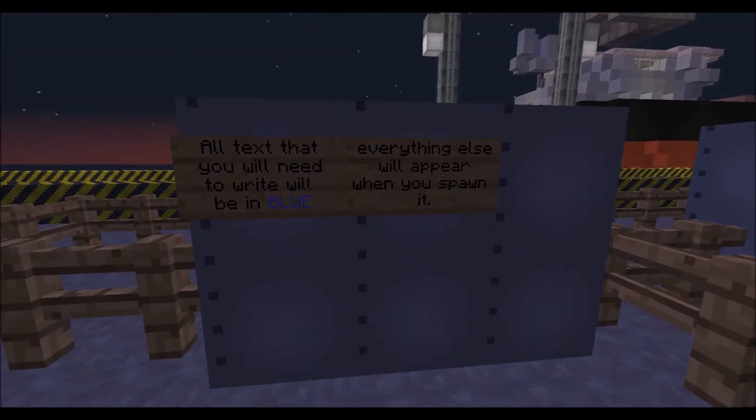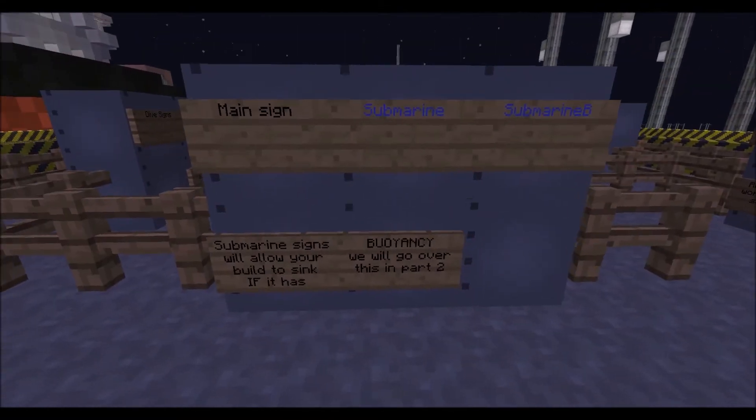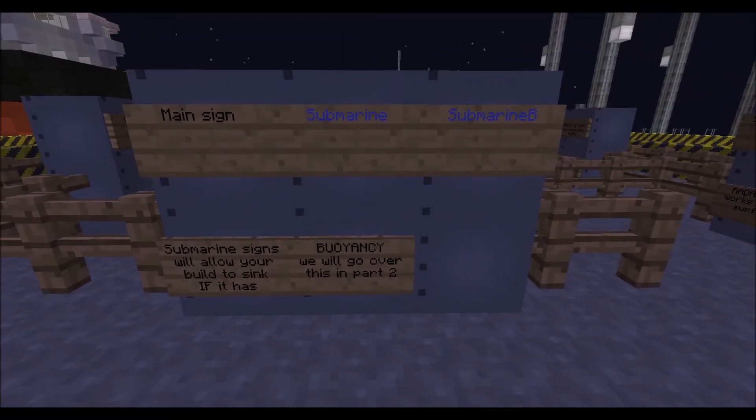The only text you will have to actually type on a sign will be made in blue. If there's anything else on a sign, you don't have to type it in order for it to work, because that will appear when you first start your sub.